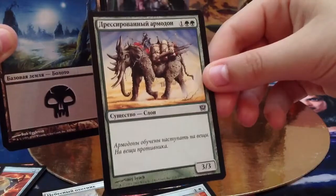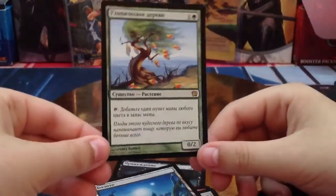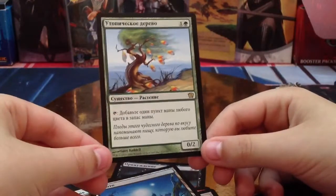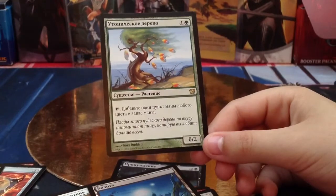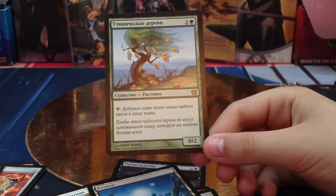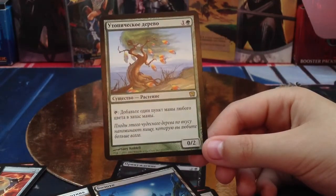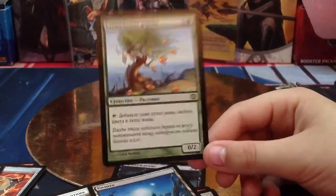Elephant of something. And the rare is... a tree. For two mana you have... Birds of Paradise only. Tap and add one mana of any color until end of turn. Zero two. Nothing good. This set sucks.